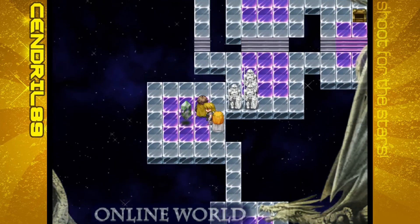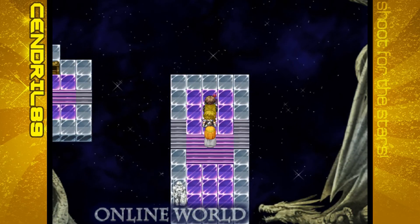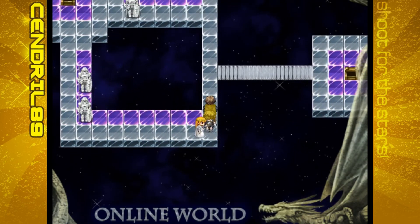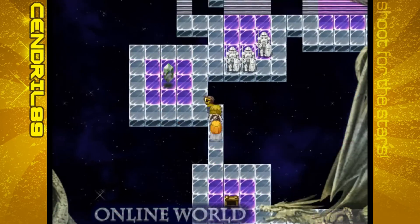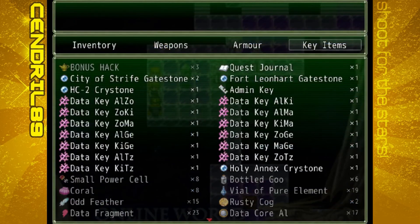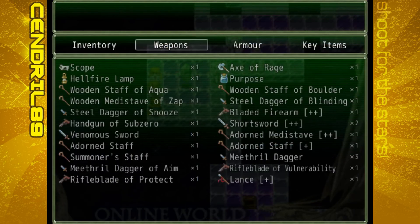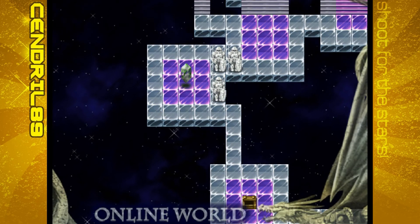I don't see anything else. Let's flip the switch one more time and see if something changes. Nope, just put it back over there. I don't see anybody here at all. I don't see a way down or a way to... I don't see anything here. Head back! And go to Ma-A-T-Z!